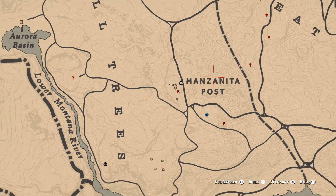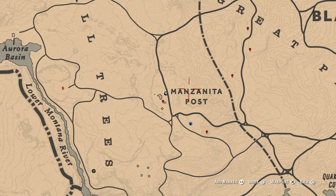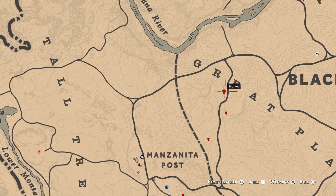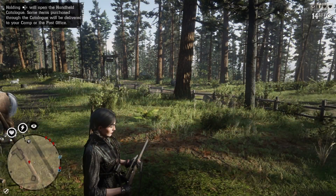Once you get there, you need to pre-mark all these locations out on the map — it just makes life a bit easier. We've got a lockbox here, a random arrowhead, random jewelry, and a tarot card in the distance.